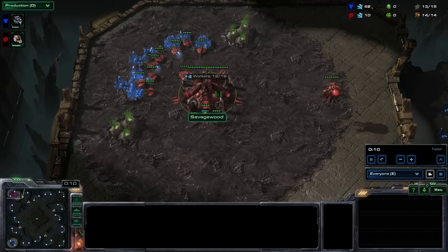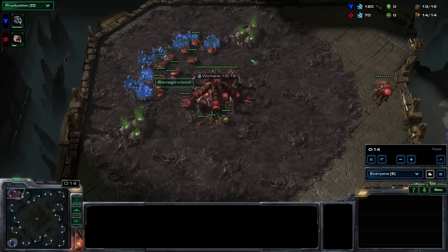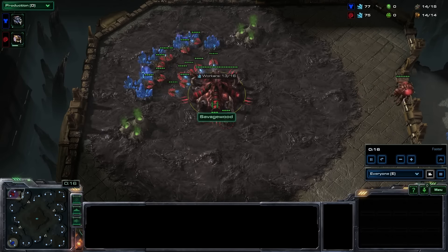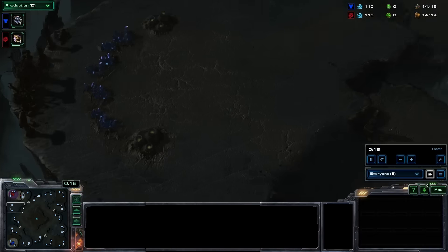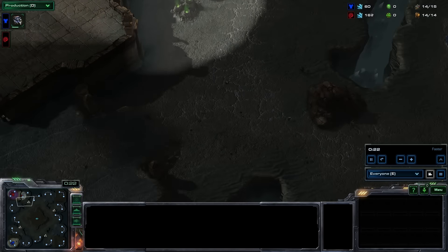This one will be from the Zerg's point of view. So this map is called, like, Lily Rat Crest or something - I don't really know how to pronounce it. But you know this map - it has a disgustingly open natural and a weird third with rocks.